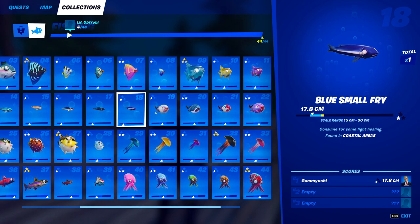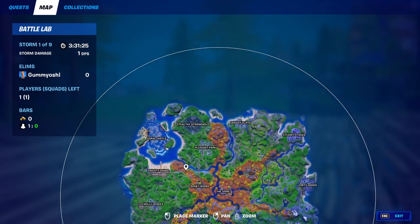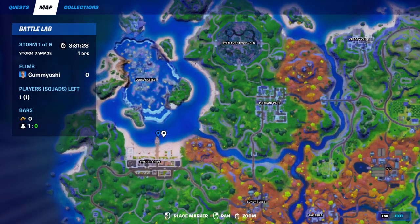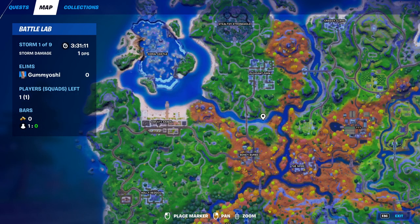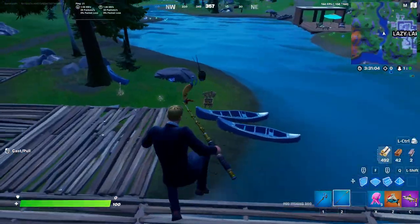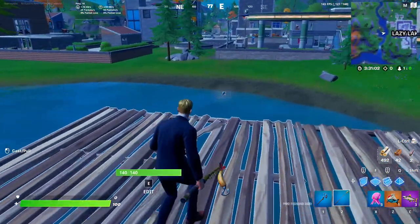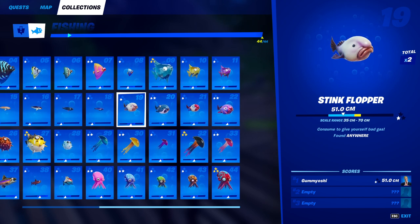Fish number 18, the blue small fry, is the final one in our small fry category. All you need to do is go to a coastal area — I would recommend the area above Sweaty Sands or over at Craggy Cliffs, as both are super good coastal areas. Even though they have a lot of fishing holes, just ignore those and fish in the open water, because that is the only way to get small fries.